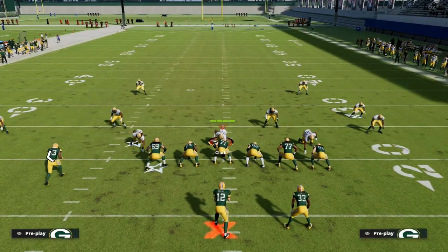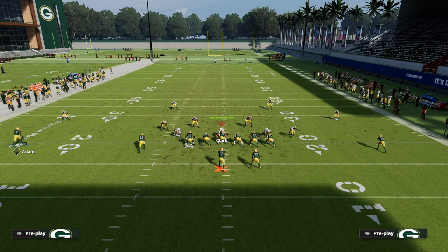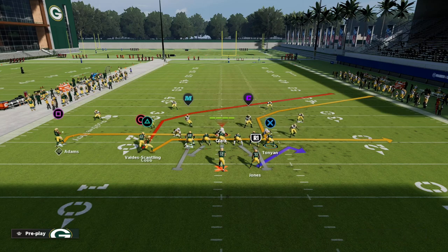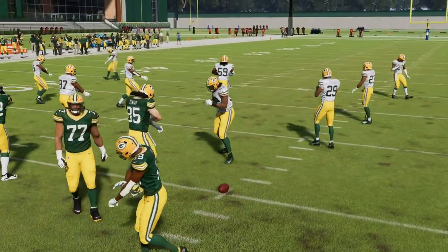You can motion any of these two receivers primarily to the right side of the screen, and what you'll see is your trips formation — where you had three receiving threats to the left — now has three receiving threats to the right. You've turned a trip set into a double set just by a simple motion. Another thing: by moving the ball and motioning Randall Cobb to the left, you can turn this into a compression set — a tight offset to the right and a double set to the left.